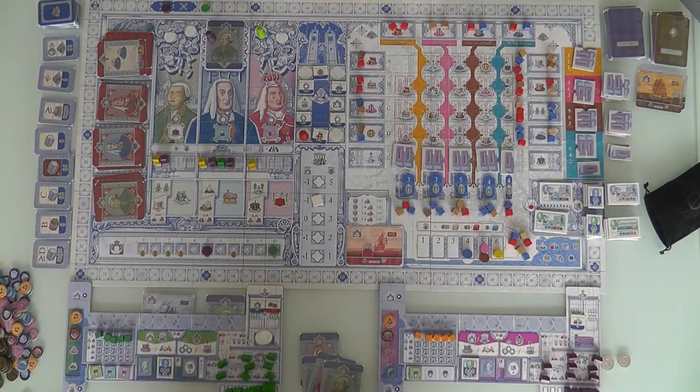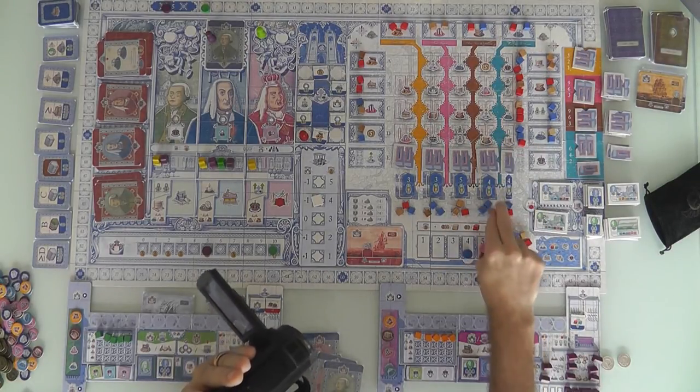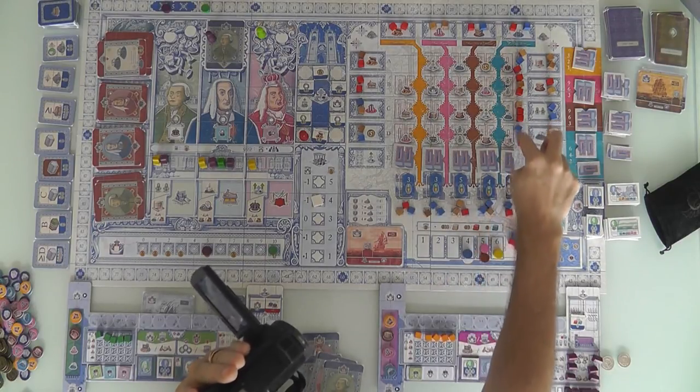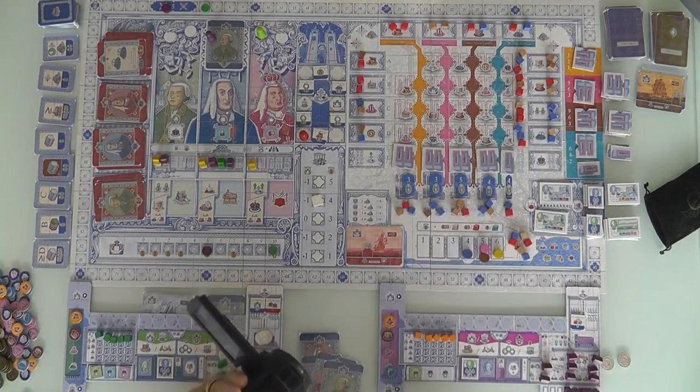There is a lot to consider when thinking about where you want to build. Jen doesn't have a lot of money, so she wants to build cheaply. The cheapest place to build right now is right here — water damage is the easiest to get rid of. This space right here costs $9 to build in. Plus, before she builds, she will get to claim one of these cubes, so it just got $3 cheaper.